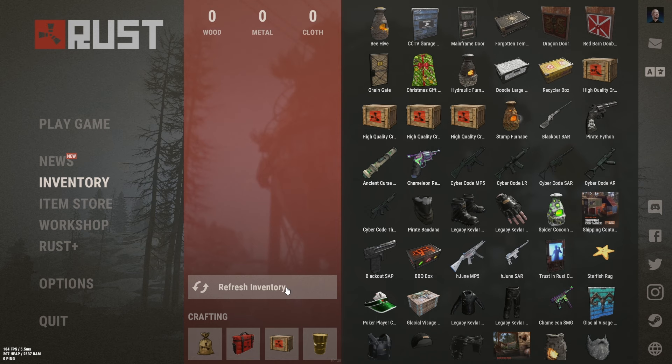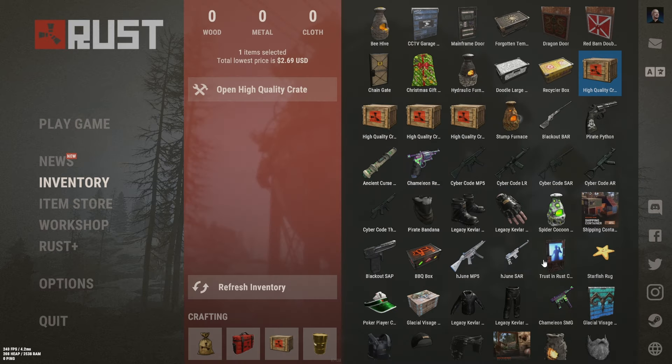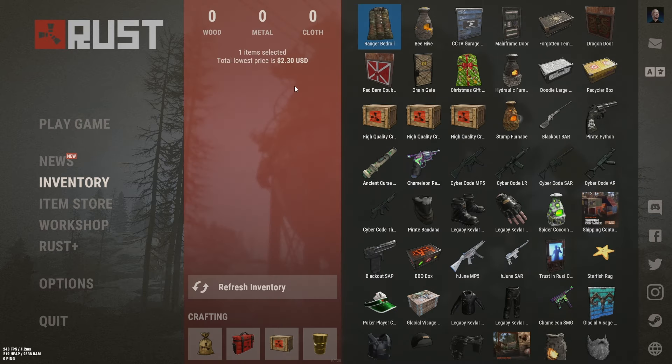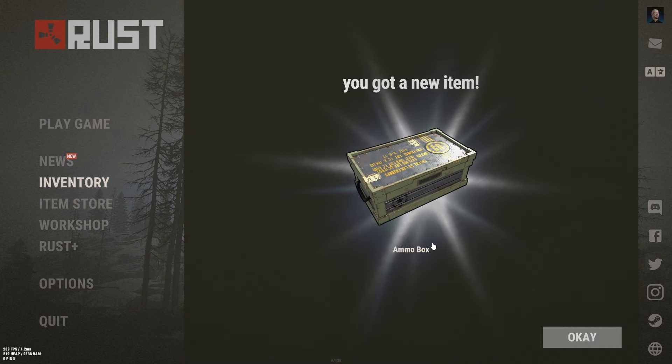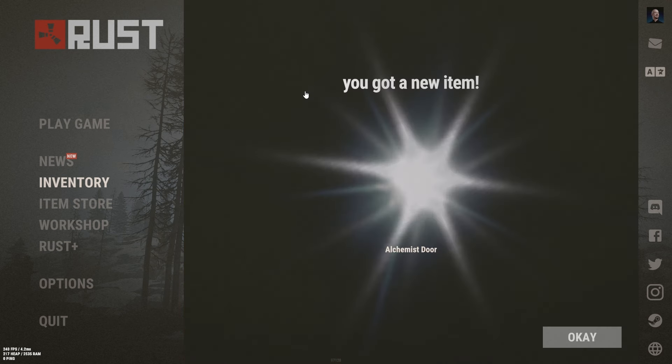Got a refreshed inventory here — sometimes it lags out like that. 80 cents. Ranger bedroll — that actually sounds pretty cool — $2.30. We're going to go ahead and keep that, that's pretty badass. Ammo box — I did sell an ammo box so we need a new one, we'll go ahead and keep that as well.